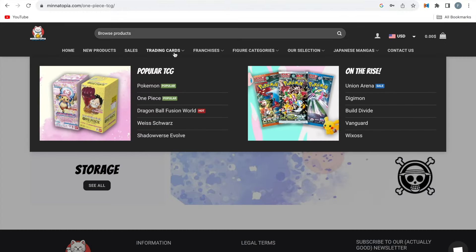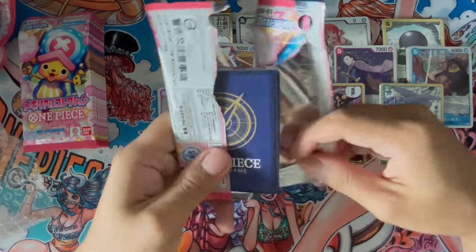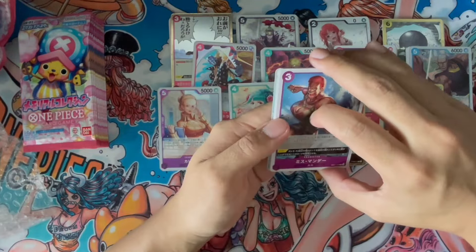You can buy TCG products like the Pokemon TCG, the upcoming Dragon Ball Fusion TCG, the One Piece TCG and more. If you're looking for waifu figures and to read or collect some mangas, Minotopia has got your back.